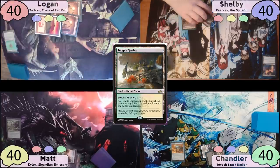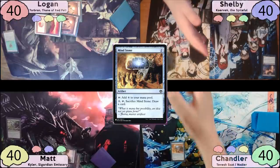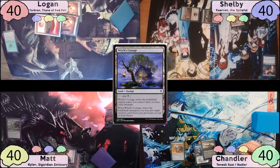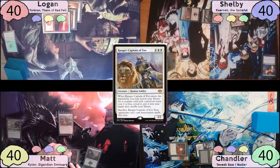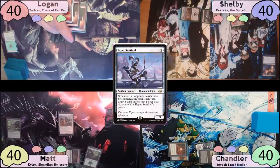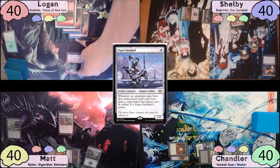Shelby plays another Swamp, taps for two, and casts his own Mind Stone. He and Chandler share a virtual handshake for having the same turn. Chandler plays a Witch's Cottage as land, then taps for three and casts a Worn Power Stone. Matt plays another Forest, then casts a Ranger Captain of Eos, fetching an Esper Sentinel. On Logan's turn, he plays a Mountain, then decides to cast his commander Torbrand and passes.